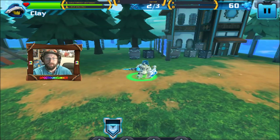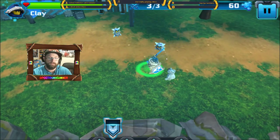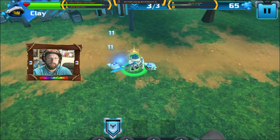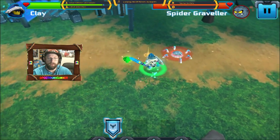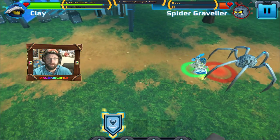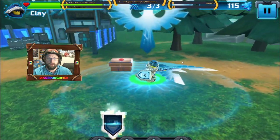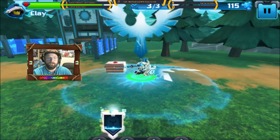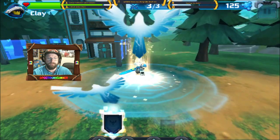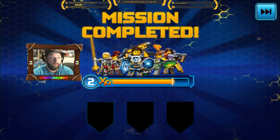First impressions are meh. I probably wouldn't go out of my way to play this. If you were a big Nexo Knights fan, you'd probably enjoy it a lot more than I do. Look at that, that's cool — what is that thing? That's nasty. Can I use a special power on it? Stronghold of Resolution. Where did it go? Did it die because I did that? Did I just waste that power? I don't know.